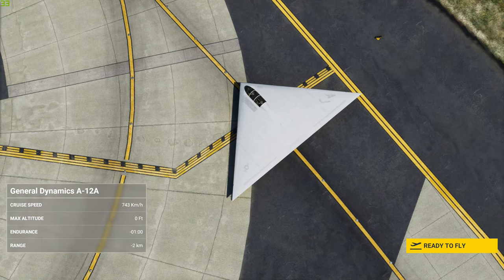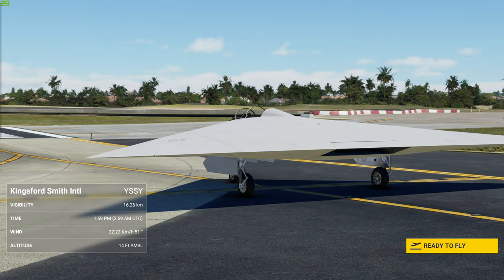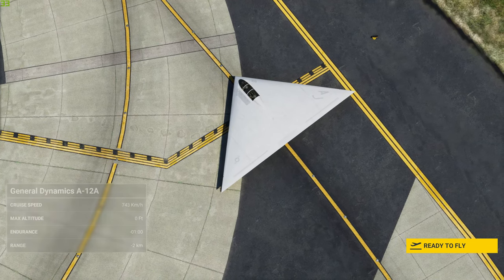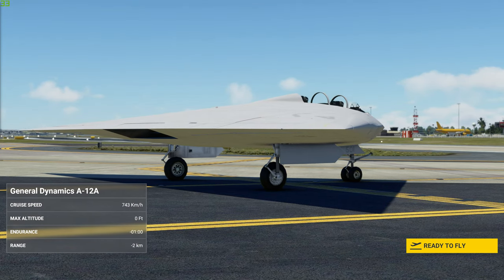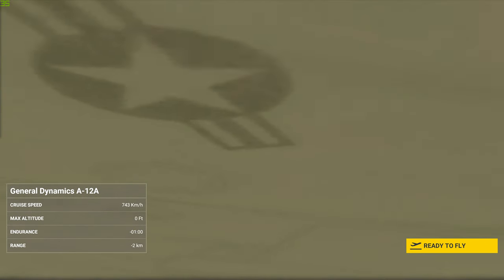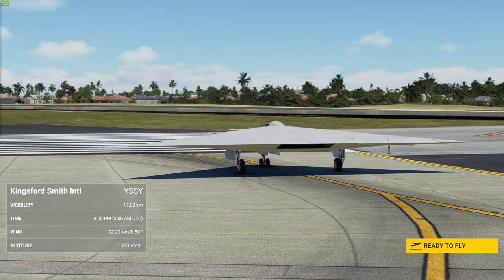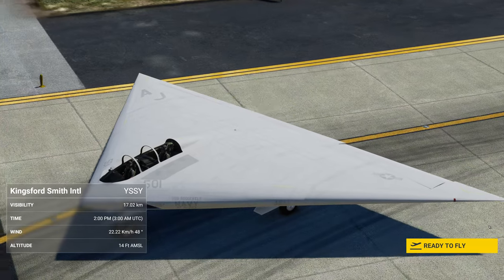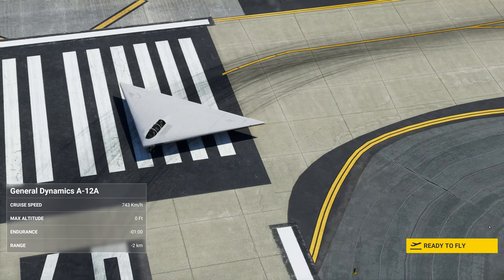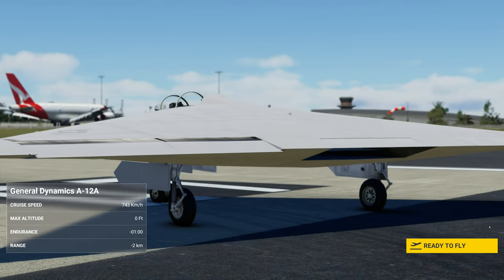I'm going to do quick research while this is starting. It's a proposed American attack aircraft from McDonnell Douglas and General Dynamics. It was to be an all-weather carrier-based stealth bomber replacing the Grumman A-6 Intruder in the United States Navy and Marine Corps. So obviously it's a prototype — the US are pretty good at that, they make a fair chunk of them. Very stealthy I'm guessing. Reminds me a lot of what they did over in Germany back at the end of the war — some of their aircraft. I can't remember the name of those ones; somebody can put a link in the description below.